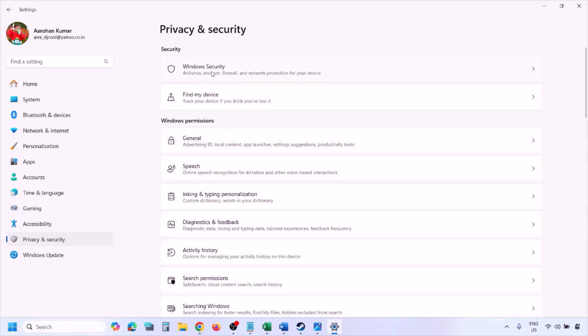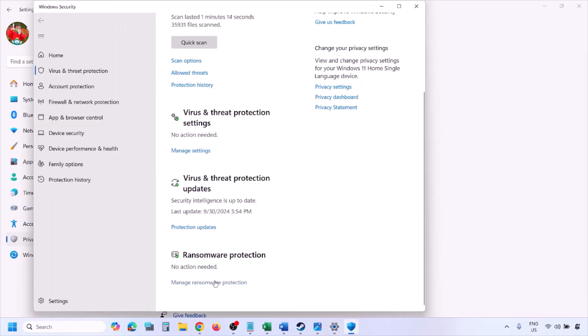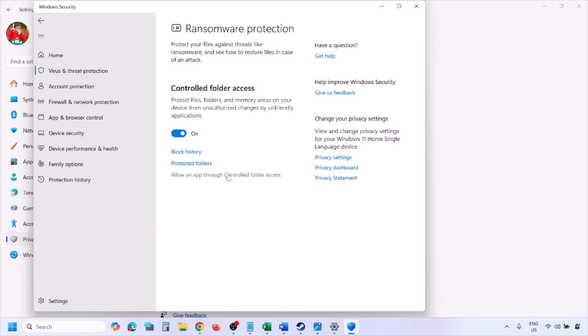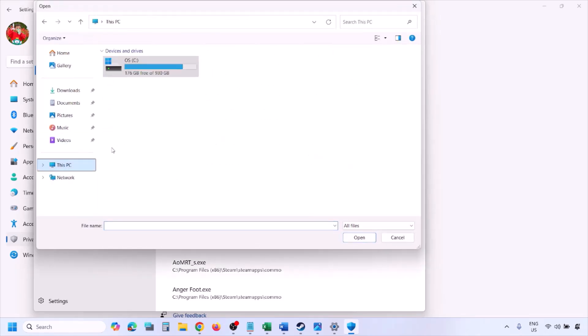Click on Virus and Threat Protection, scroll down and click Manage Ransomware Protection. Click on Allow an app through Controlled Folder Access, click Yes to allow, then click Add an Allowed App and browse all apps. Navigate to the game installation folder.